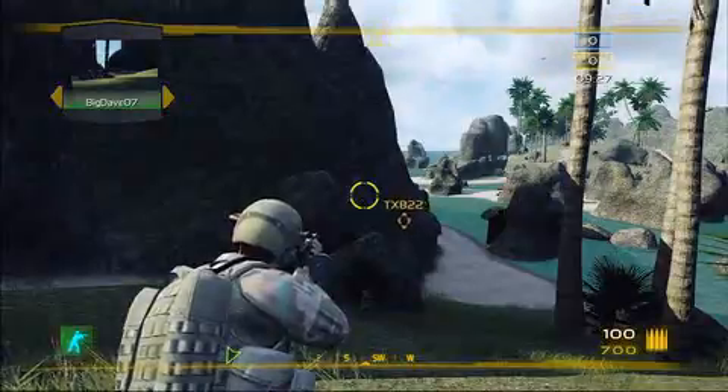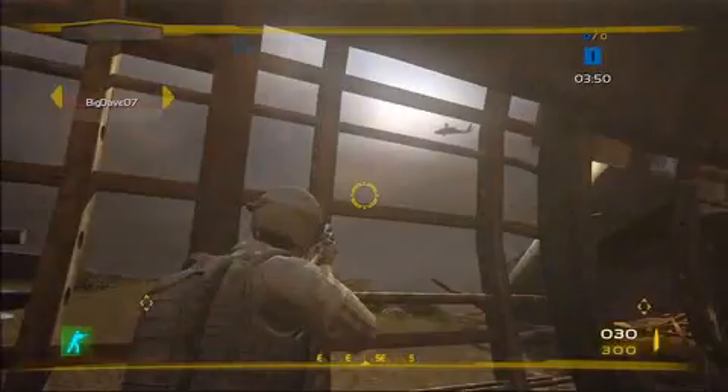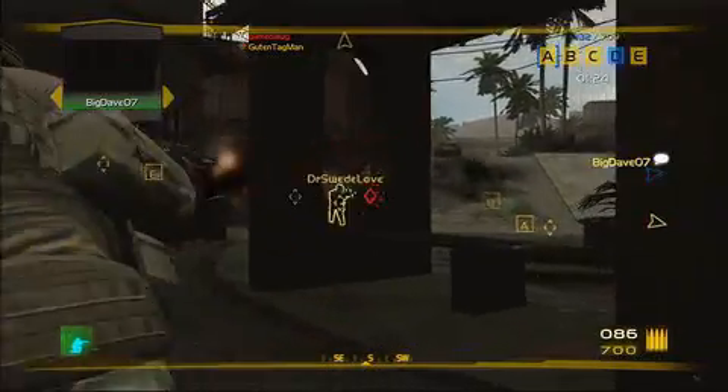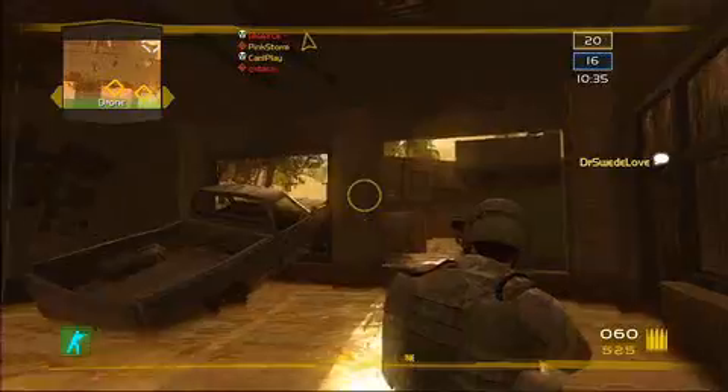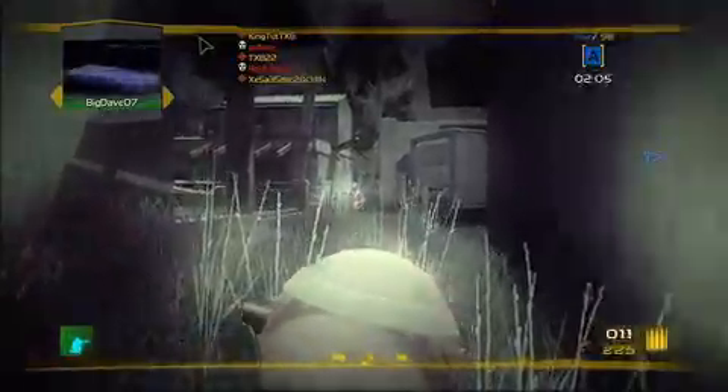The final piece of the puzzle is the cross-cam. By holding the right bumper, you can view the battle through the eyes of another soldier. Again, don't spend too much time gawking, as you're a sitting duck while doing so. Ghost Recon Advanced Warfighter 2's multiplayer appears to be stockpiling plenty of modes, maps, weapons, and futuristic twists like the drone cam and its high-tech heads-up display.